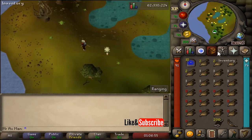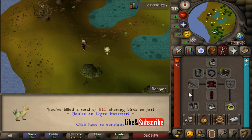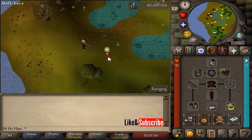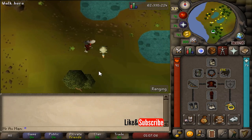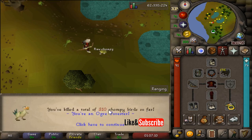To check your kill count, all you need to do is go to your bow and select check, and you'll see how many chompies you have killed so far. Again, you don't need to pluck — I'll show you that plucking does not add to the chompy kill count, as my kill count did not go up at all.